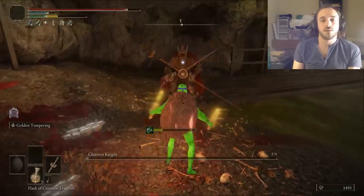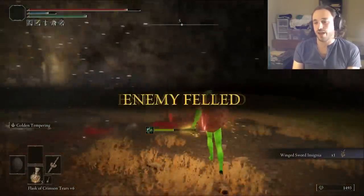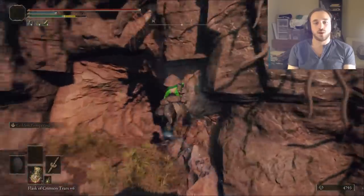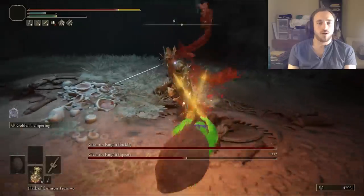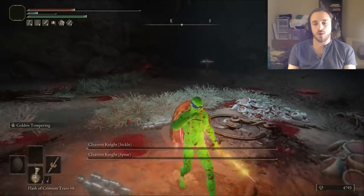We'll get it from the Stillwater Cave by beating a cleanrot knight at the bottom. Then enjoy the Winged Sword Talisman, boosting damage the longer a combo goes on. It's really good with a power stance weapon since each attack is basically two. Speaking of one thing becoming two — what if we fought another cleanrot knight, but this time there were two of them? In the Abandoned Cave, there's a gank on the rot floor. We don't have a brother yet, so it's two on one. But I have a sword for each, so it's fine.